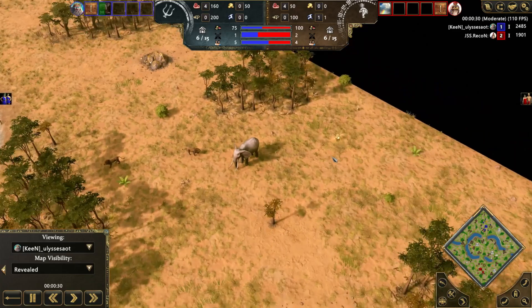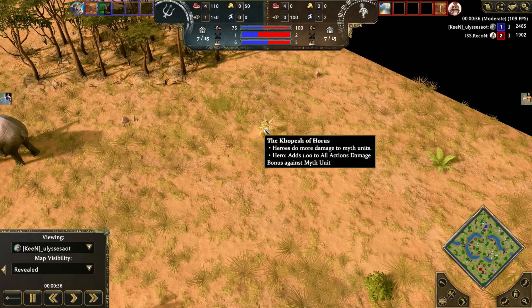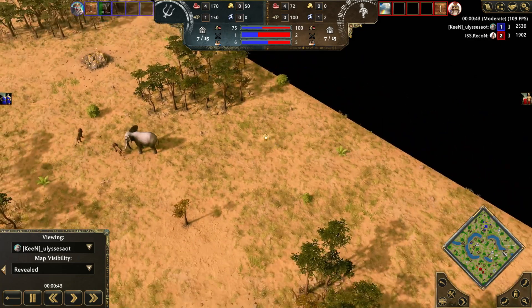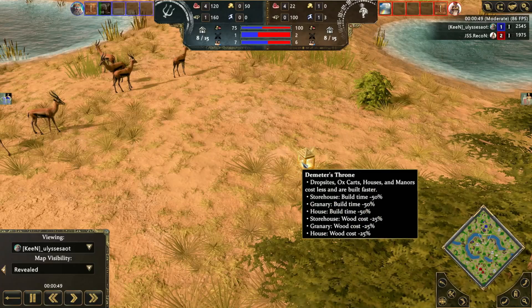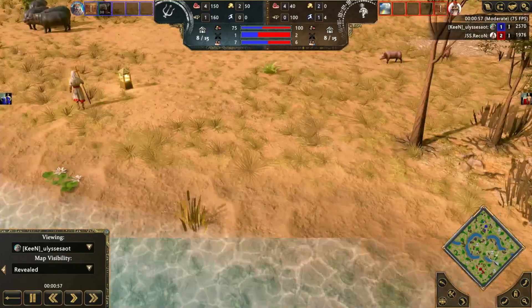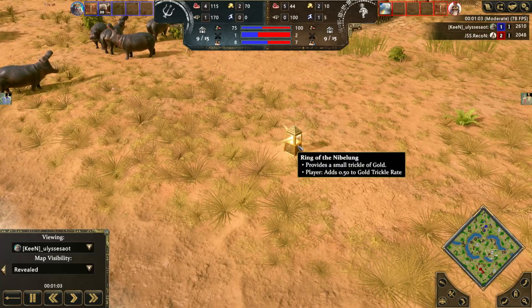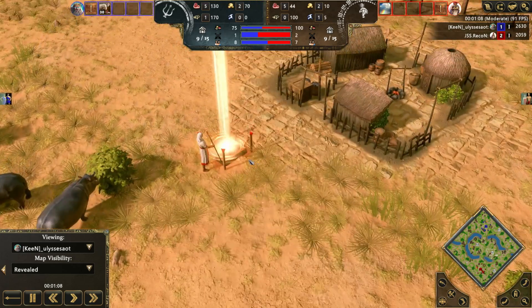In the top right corner we have an artifact that adds one point to all action damage bonus against myth units, so heroes would be a lot more effective. In the middle we have a green rebuild time artifact — a lot less rebuild time, that's useful. Over here we also have a small trickle of gold, and we already have an obelisk going up right here.